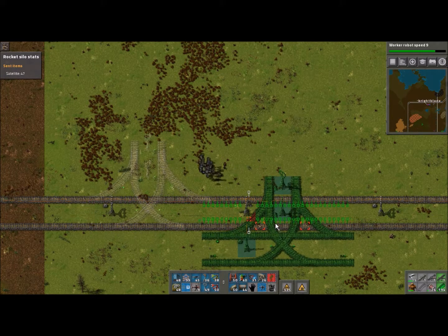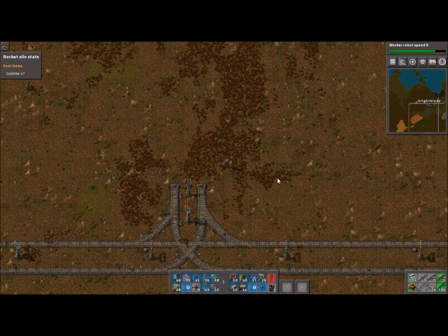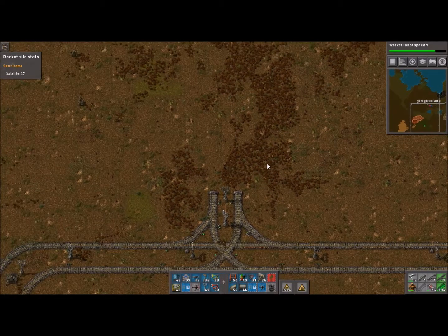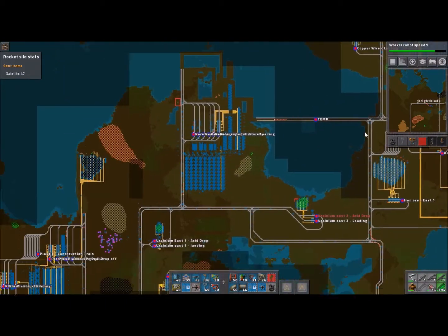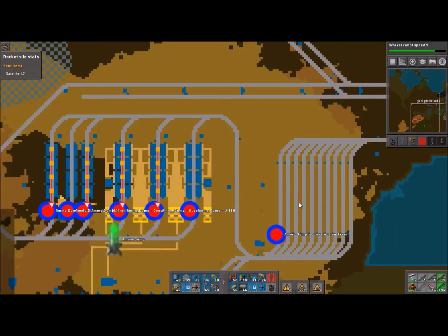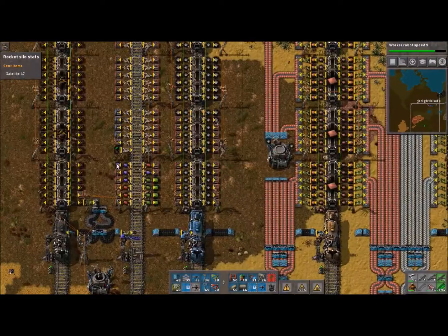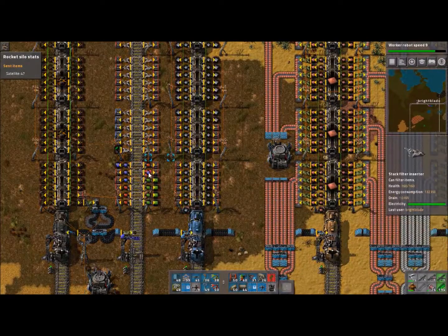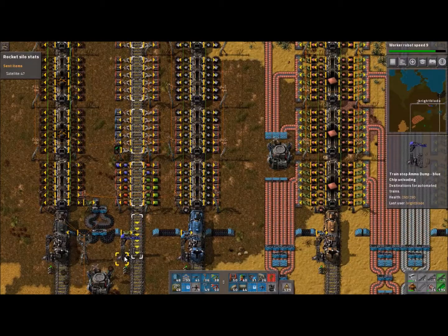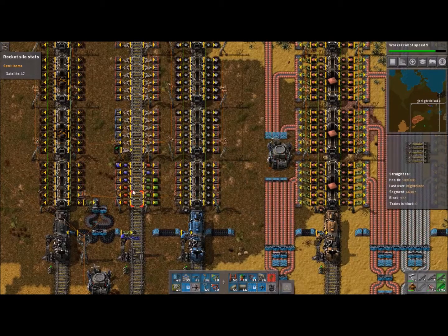What I'm trying to do right now is build a supply depot — or ammo depot dump. I've been running back and forth. Right here we have a bunch of stuff going back and forth, with little single trains coming in. One goes to green, one goes to red, one goes to blue. As they get loaded, they come back here and dump off the stuff.